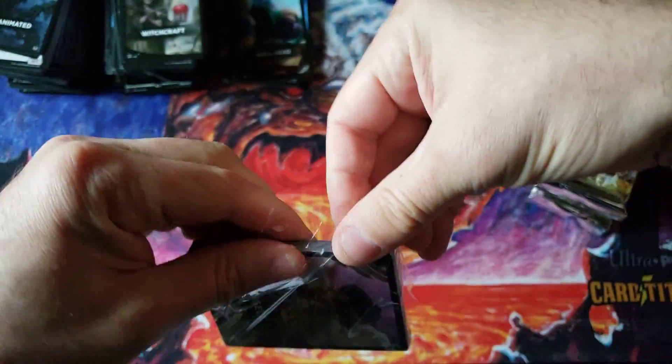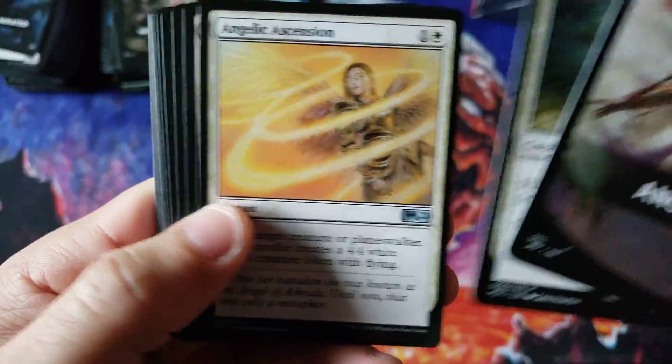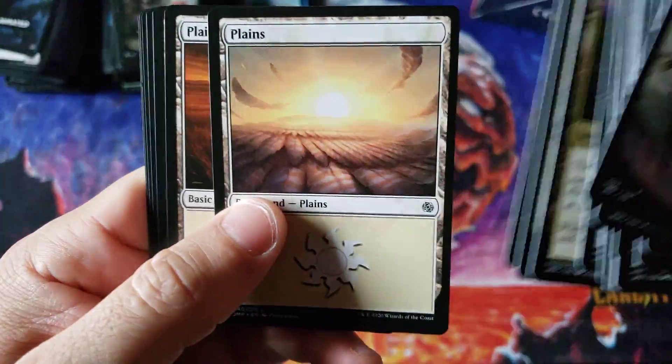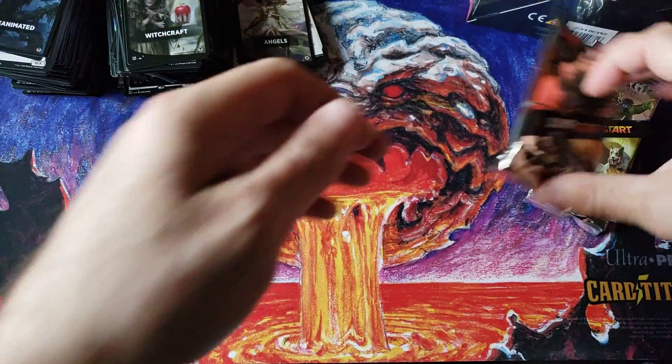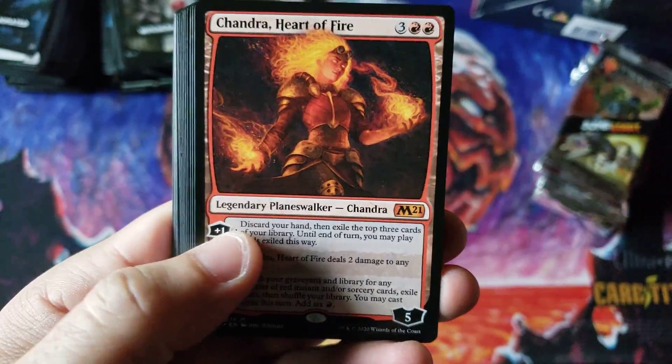I mean, this is video number five and only two of the last four videos had one Phyrexian pack. Bane Slaver — very cool. That is a really tough pack to get.